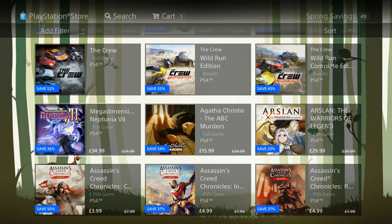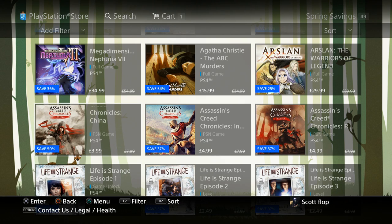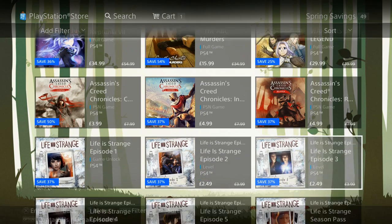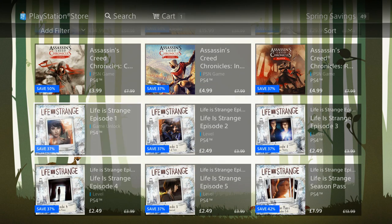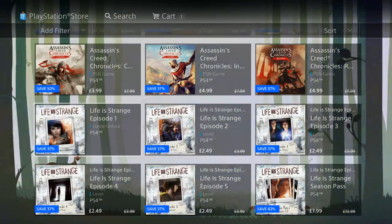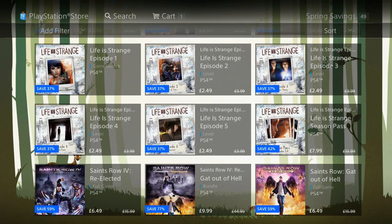We got another title for $34.99, ABC Murders for $15.99, and another game for $29.99. If you want to purchase the Assassin's Creed Chronicles separately, you can, but I definitely recommend the trilogy pack. You can buy China for $3.99, India for $3.99, and Russia for $4.99 as well. Life is Strange — not displaying the price — clicking on it: each episode is $2.49. You can check out the first episode and purchase the rest separately.